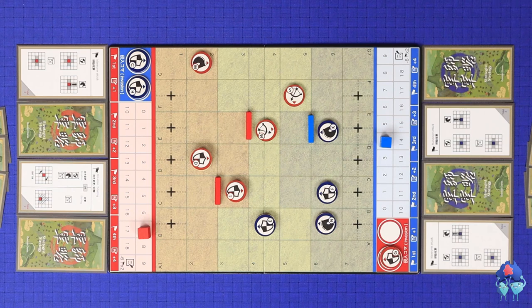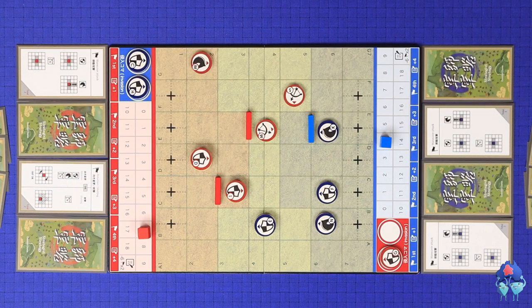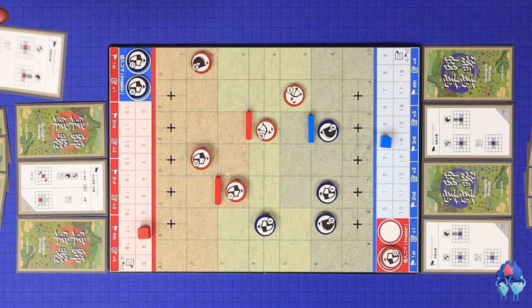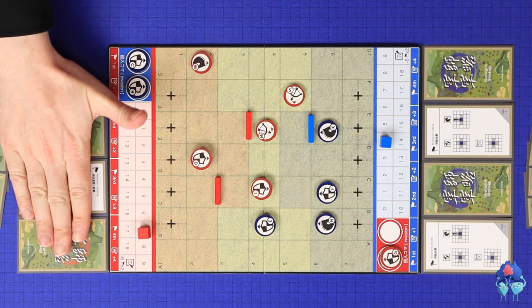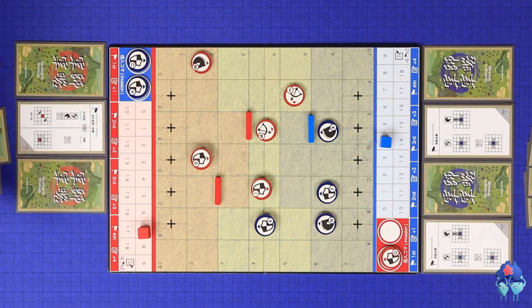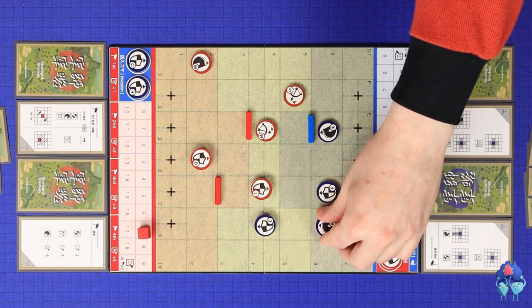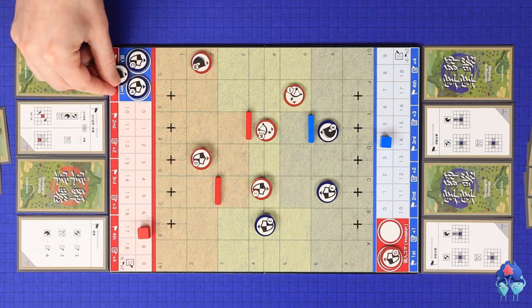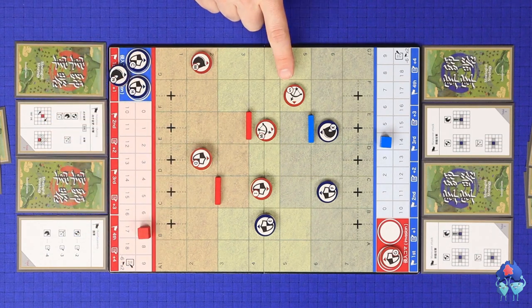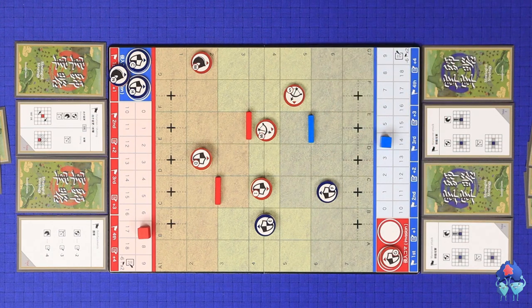Gunshi, the Art of Strategy is a two-player battle game set on the ancient Japanese battlefield. Players play as the generals, laying out their commands often several moves in advance while they direct the battle. The players will battle back and forth until one player invades the other's territory with at least three pieces, or until one player captures the opponent's shogun, who will be picked at the start of the game.